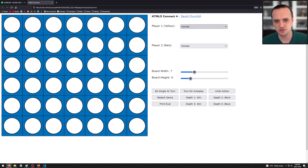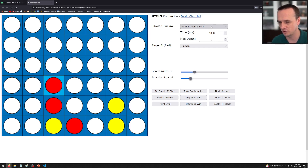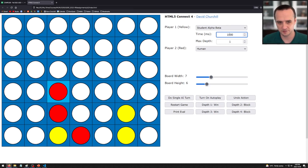I've created a user interface where you can select from different players. If you have Human selected, the GUI is active and you can place pieces. If you have an AI player selected, you can set its parameters — specifically the time limit in milliseconds, where 1000 equals one second.